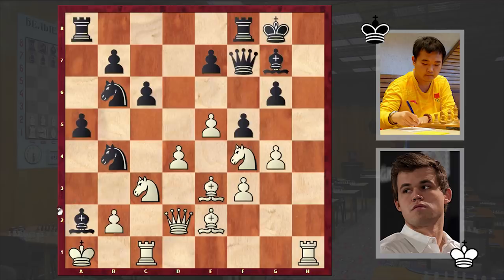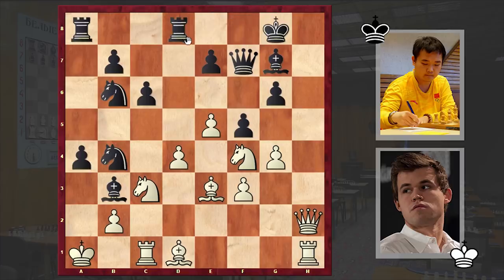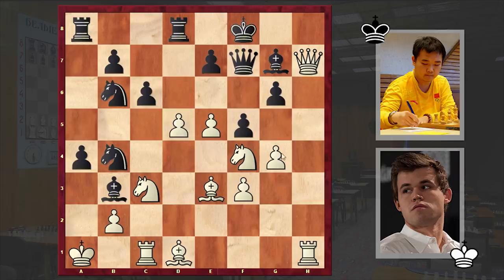It looks like white managed to neutralize black's attack while on the other hand the black king is in danger. That's why after g4 we see Bb3, and Bd1 by Carlsen. White not only wants to get rid of this attacking light-squared bishop but also is freeing the second rank to switch his queen into the attack from the h2 square. After a4, Qh2 already carries a mating threat, and Rfd8, then Qh7 check, Kf8, and d5.